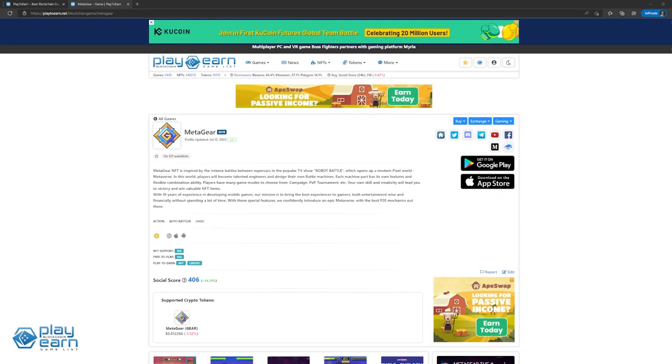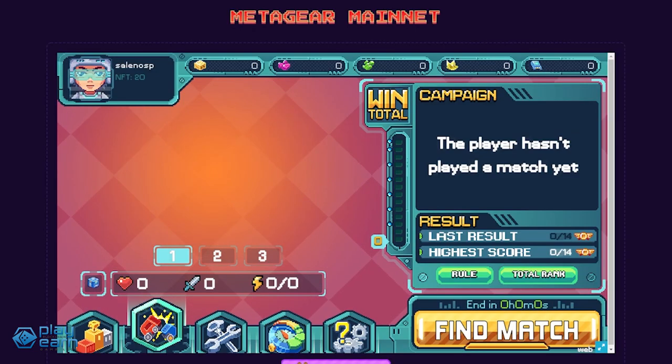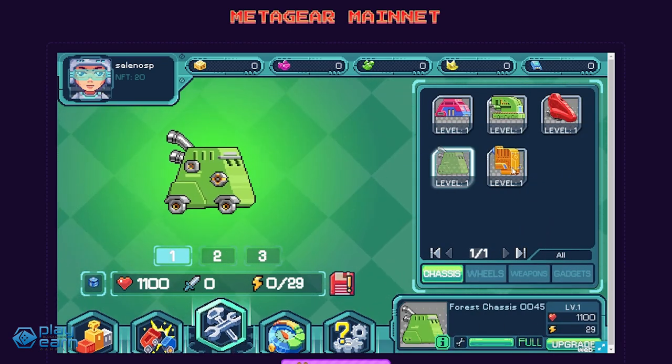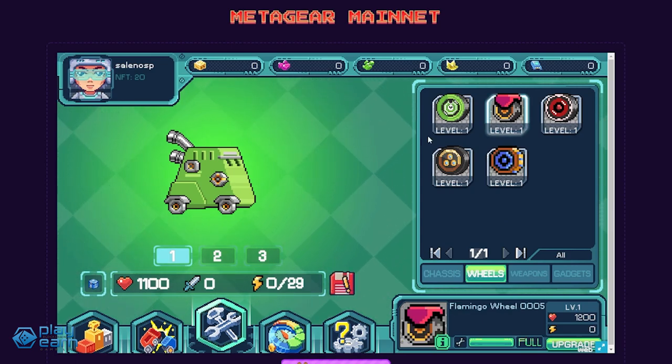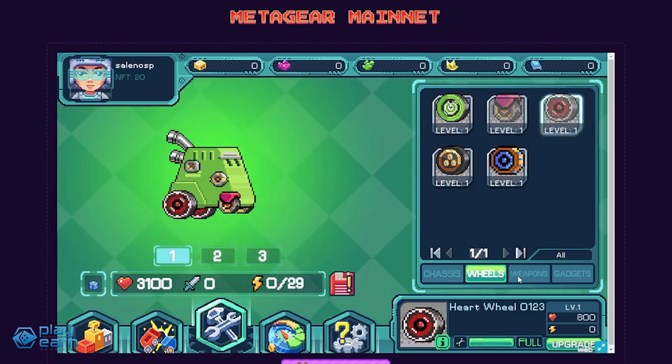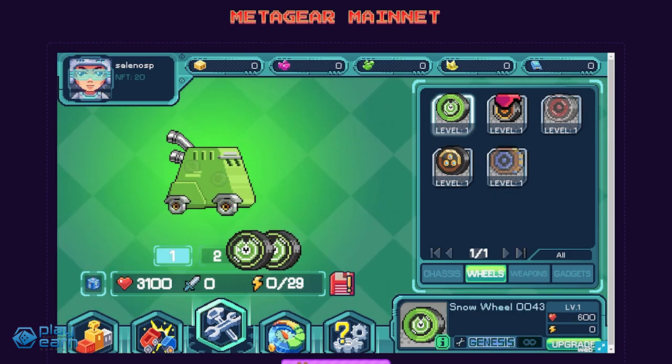The next game on our list is Meta Gear. Meta Gear is a PvP game where players use robots they own to fight with other players, built on the Binance Smart Chain. The players are the inventors, so their imagination is the limit when it comes to building the robots, which are also the NFTs. Players assemble the robot they want to use by choosing the chassis, wheels, weapons, and gadgets. These parts determine how effective your tank is during the fight, and with the wide choices available, the possibilities are endless.